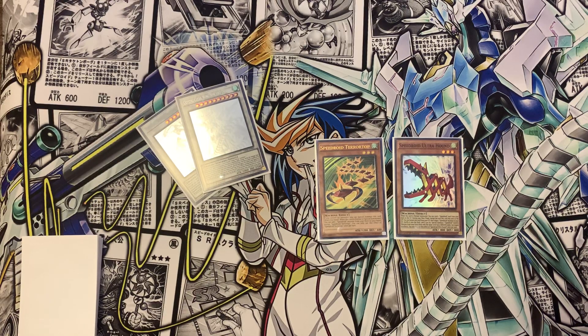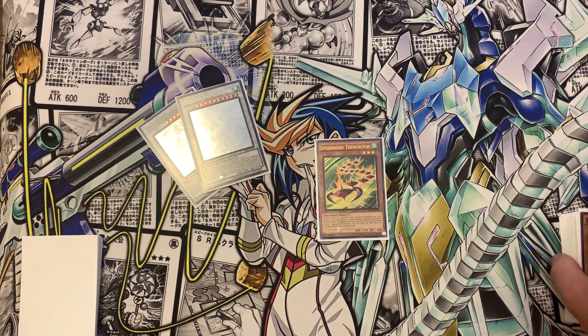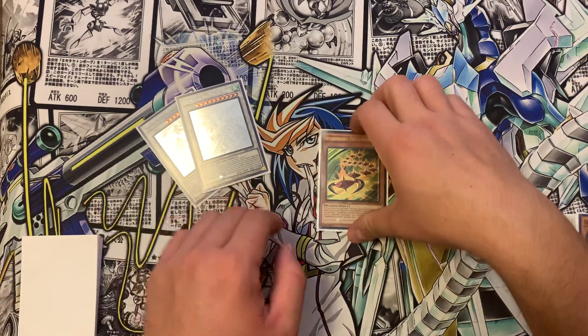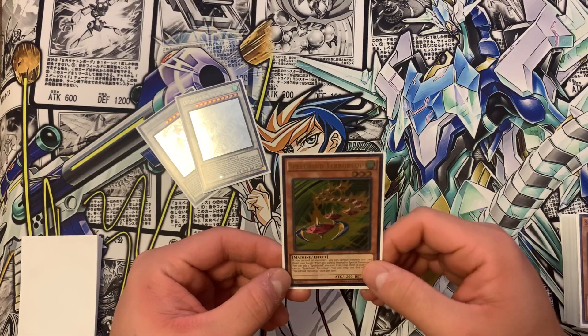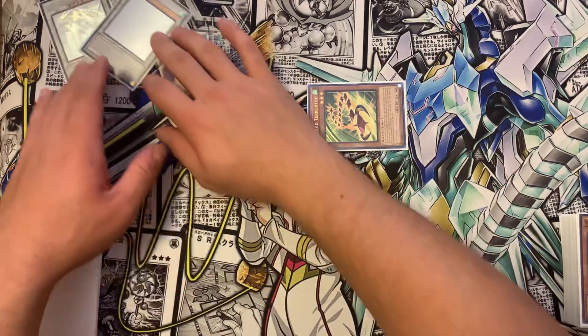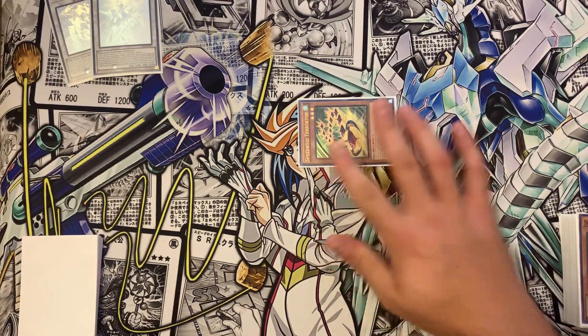We're actually going to start off with Terror Top because Terror Top is just dope. So we're going to start off with him — one card combo. Terror Top basically says if you control no monsters, you can special summon him. I'm going to set my end board right there, and special summon Terror Top.